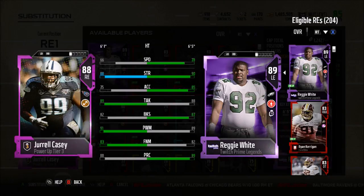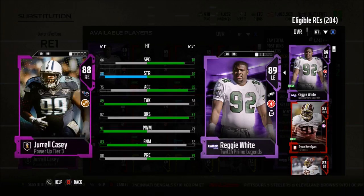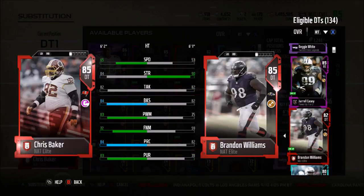The defensive line is probably the strongest position. We have 88 Jerald Casey and 90 overall Reggie White — though as a right end he shows as 89 overall. Reggie White: 66 speed, 88 strength, 89 tackle, 82 block shed, 91 power move. I pulled Jerald Casey and threw him in the NAT set so I can upgrade him throughout the year. I also have the 90 Reggie White from Twitch Prime Legends and enough tokens for another Twitch Prime legend — let me know if I should get Mike Singletary or strong safety Ronnie Lott.